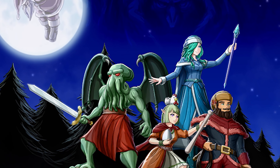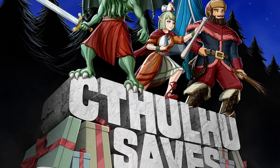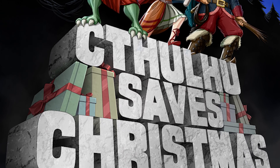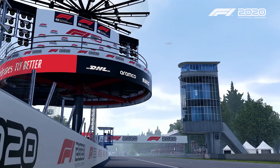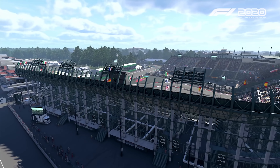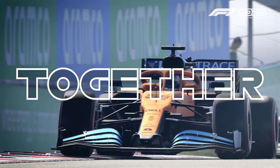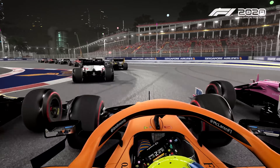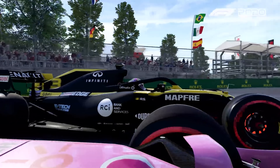Since we're on the topic of Stadia Pro games, let's quickly take a look at the Stadia Pro games for January — I'll be doing a more in-depth video exploring each title soon. At the beginning of January, you'll be able to claim Ari and the Secret of Seasons, Figment, Hotline Miami, and F1 2020. The biggest highlight this month has to be F1 2020 — it's still a relatively expensive title, so it being given away on Stadia Pro is a pretty big deal.